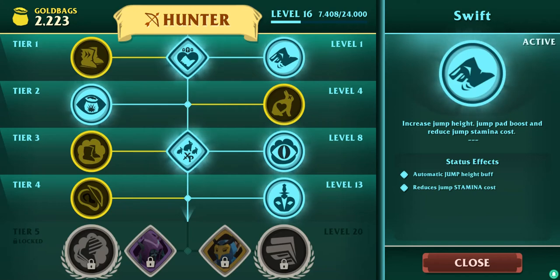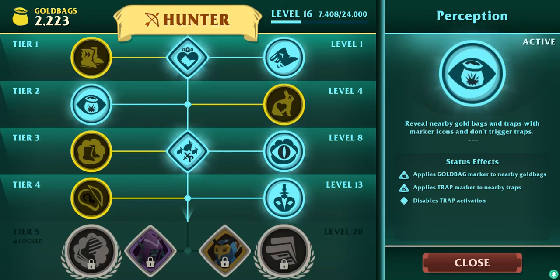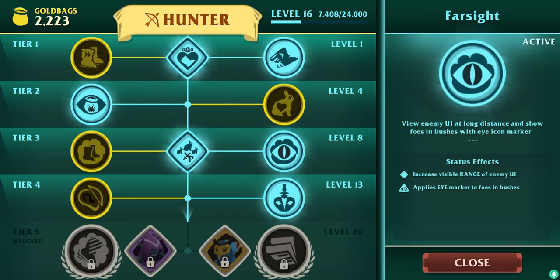You can jump higher. Stamina cost is less. Bunny marker — don't know what that means, but gold bad marker. Trap marker. Also I didn't explain what traps were, but they're spikes — they poke you. Crouch, bush, decrease range thingy, increases visibility of range, applies eye marker to foes in bushes.